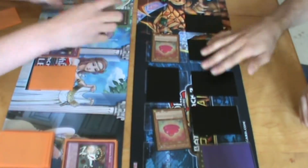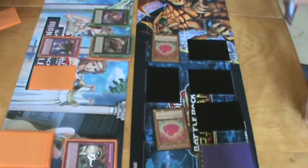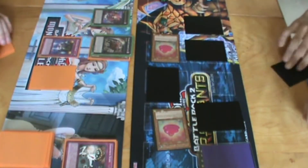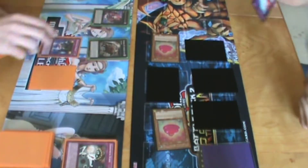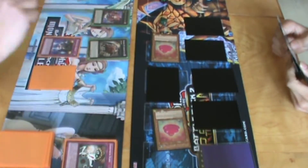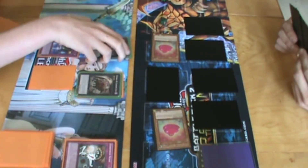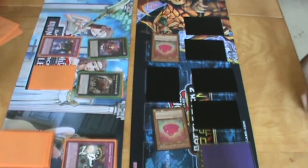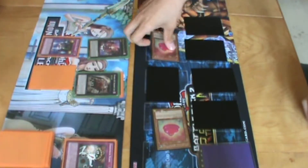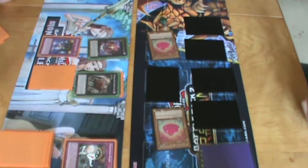I'm going to Xyz Ghost Trick Mummy and Ghost Trick Ghoul to get my Number 48. I'm not going to detach because you don't have a monster zone available. You can just bring these things back though, can you? If I destroy them, yes. But I can only use the effect once per turn. I'll destroy just one of them and then use his effect to bring out the other one. Oh, you're going to go super annoying.